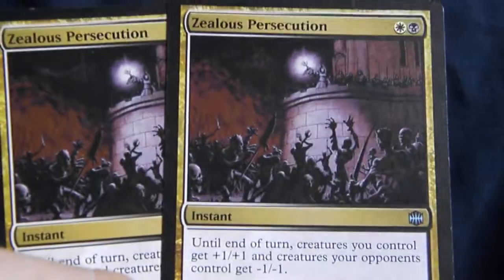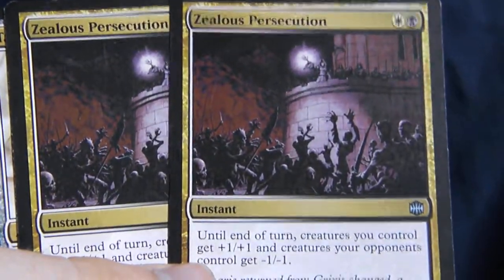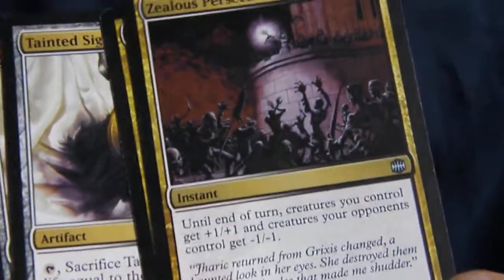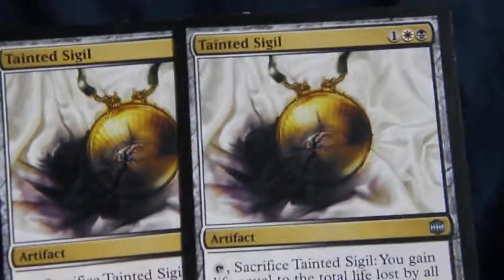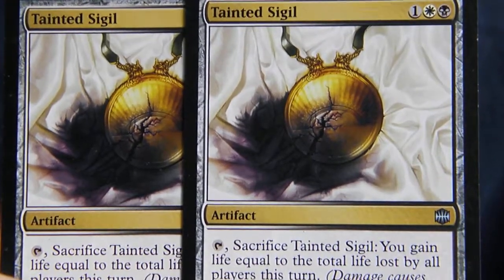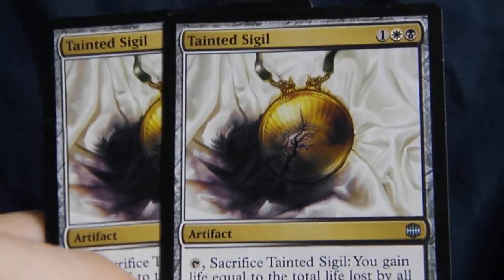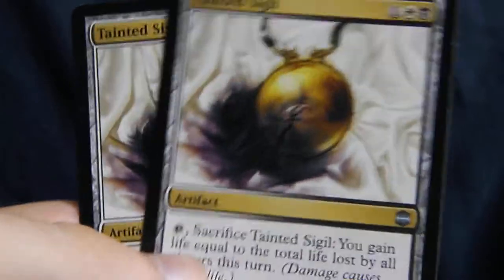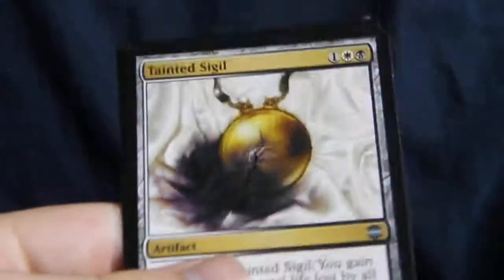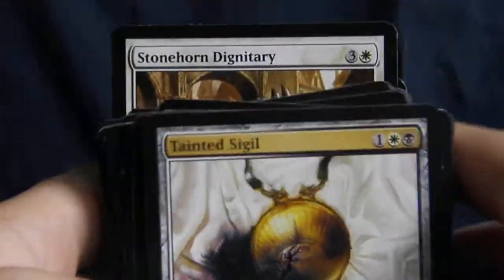Zelous Persecution, again a cute little black-and-white card — not very well known from Alara Reborn, and it has some great flavor art. I love the flavors from that set. And last but not least, Tainted Sigil. It's a really nice little black-and-white card. You tap it, you get some life from creatures when they don't have lifelink. Even if they do have lifelink, it gets you a little more life, so it's a bit on the defensive side. Anyway, that is the black-and-white pile. Thanks for watching everyone. Peace.